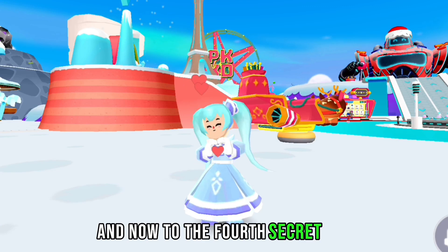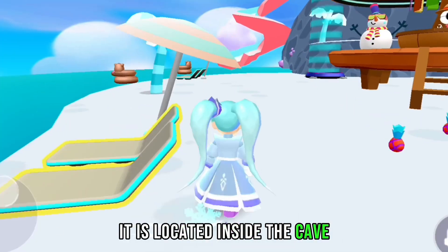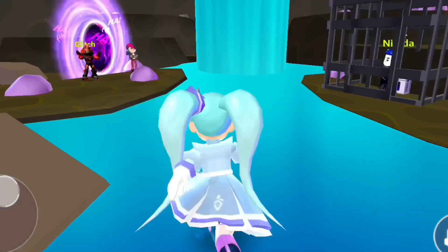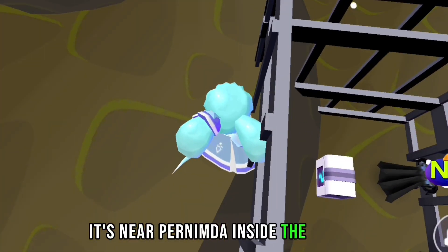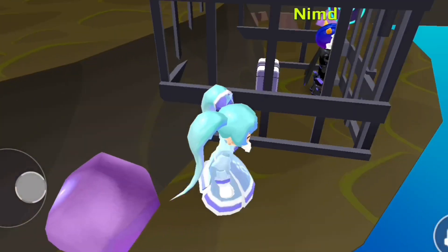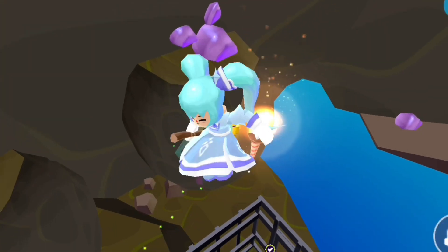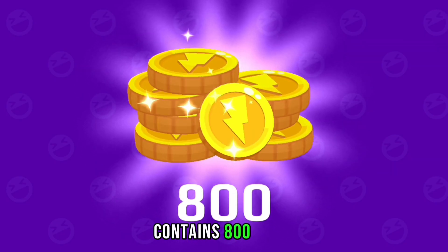Now to the fourth secret box. It is located inside the cave, near Purnimda, inside the prison. It contains 800 coins.